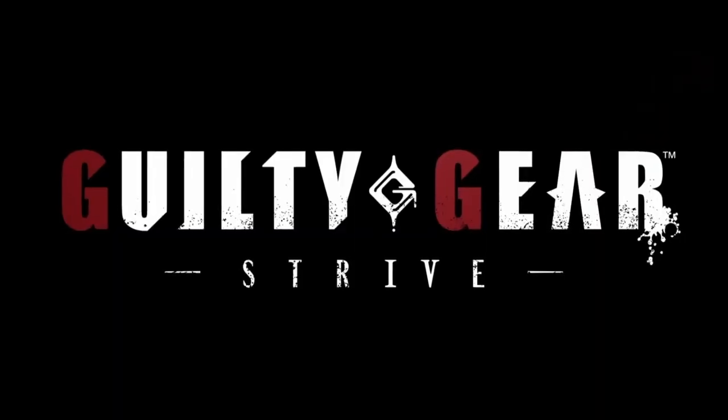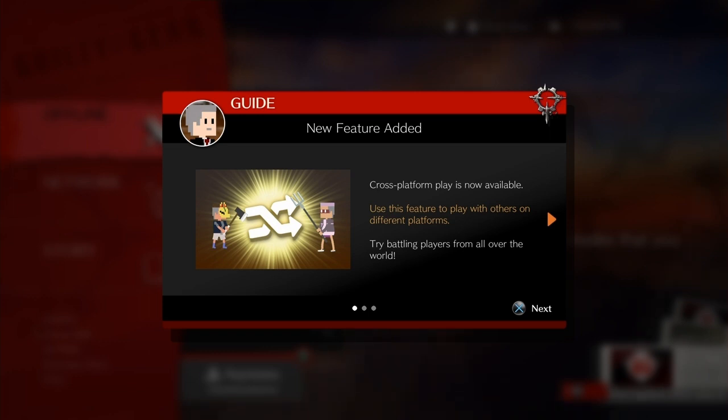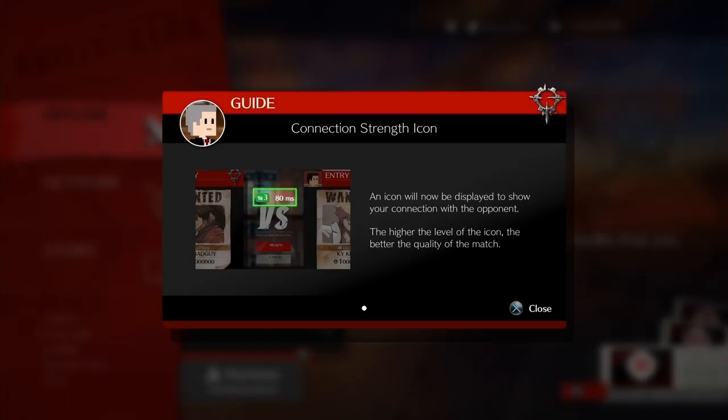Guilty Gear Strive has just received a massive update that has changed so many things — brand new mechanics, brand new moves, brand new characters, and most importantly cross-play has been added. It means everyone can play with everyone now, and there's a bunch of new players coming to the game and a bunch of old players returning.